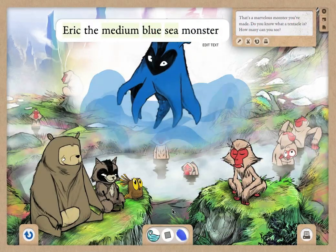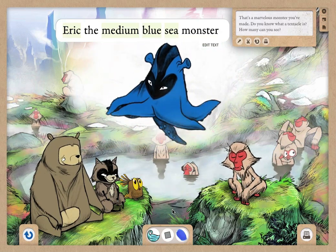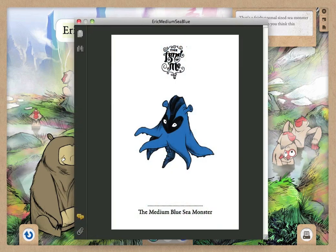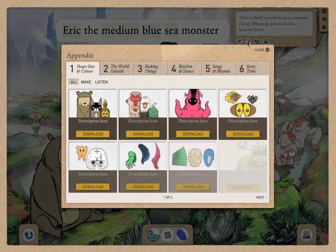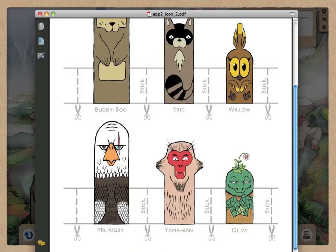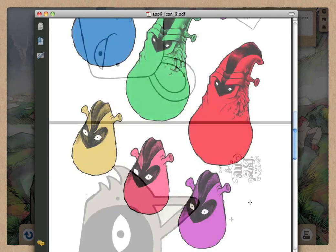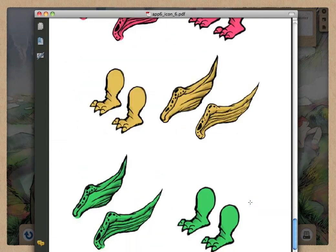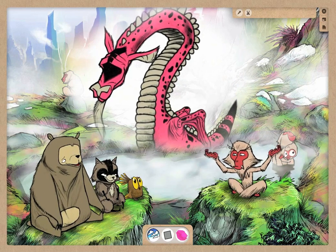There's just as much fun to be had away from the computer too. Click the print button and instantly create a PDF of whatever you've imagined together — ready to print out and stick on your wall, or maybe email to friends and family. And there's much more to print out and make, everything from monster parts to stick together, through to finger puppets and masks. Pretty soon you'll both be running around pretending to be your favourite characters. These are just some of the countless ways that shape, size and colour helps you harness the power of your child's imagination.